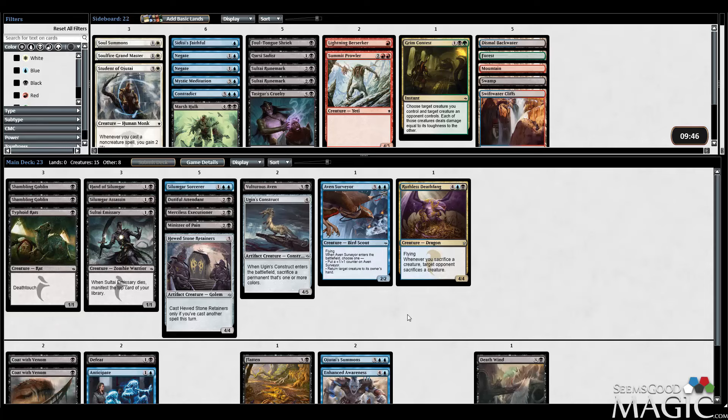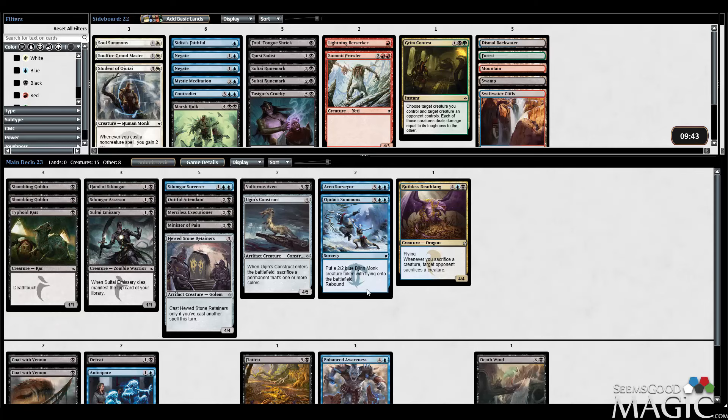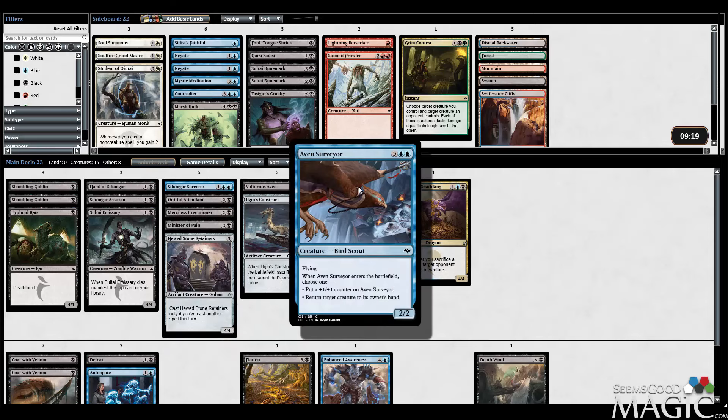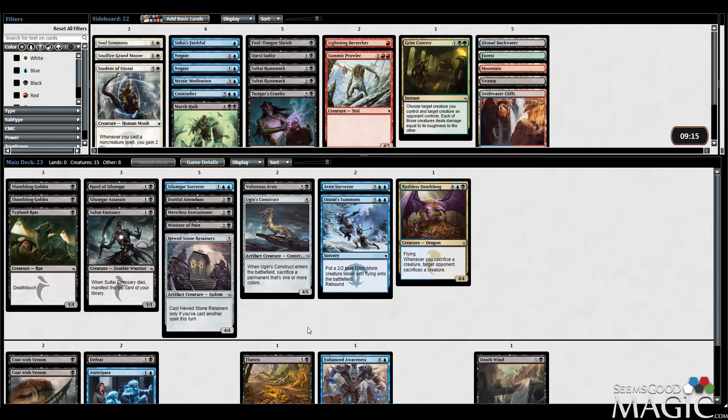Let me separate stuff here. So this is really 16 creatures with the Ojitai's Summons. Our removal is Defeat, Flatten, Deathwind, Merciless Executioner, and double Coat with Venom. And I guess Ruthless Deathfang with the sacrifice effects. That would have been a good reason to take the second Executioner, but I still think Surveyor is pretty bonkers — getting evasion plus bounce a guy is just really nice. I love the Surveyor. And Construct works well with Deathfang too. Construct is actually really nice in this deck — we kind of needed some more finishers, and I think that's going to do it for us.